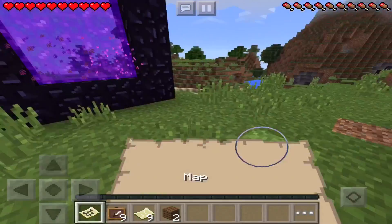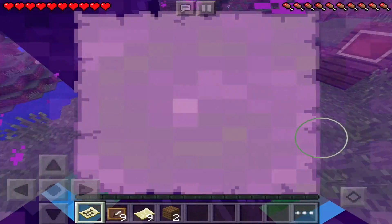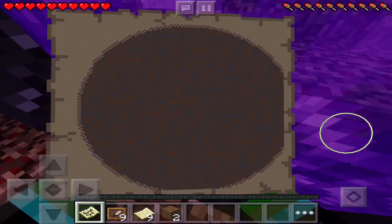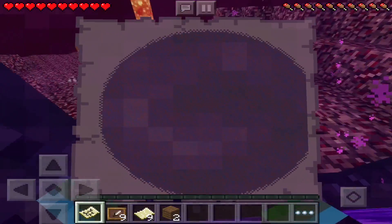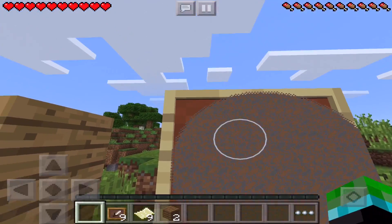If we were to take back this map and go back into the nether while we're looking at it, as you can see, all the stuff will load in. Then we go back to the overworld. Bam! It's no longer a giant item frame — now it's just a map.